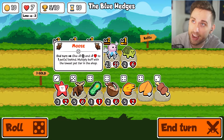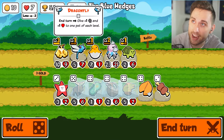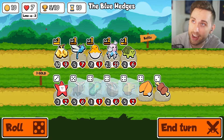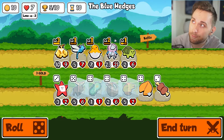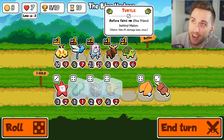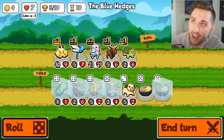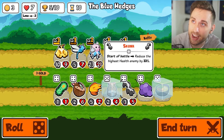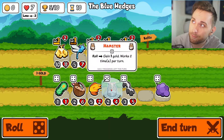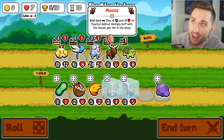I think what I need to do is get rid of the hatching chick - I definitely do that. So I get the moose, really start buffing our jellyfish here. You're gone. Just roll until we have good stuff. Give me something big - I guess a four is fine. Keep the hamster around because it is a level five, that way maybe I can get some more level fives in here.